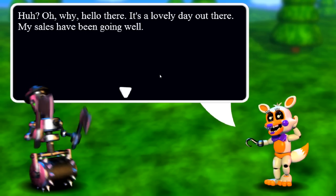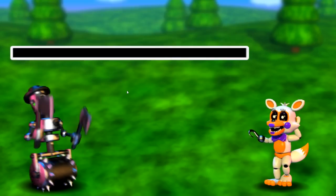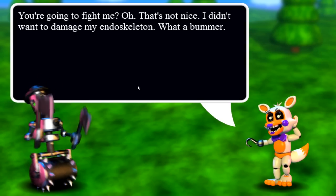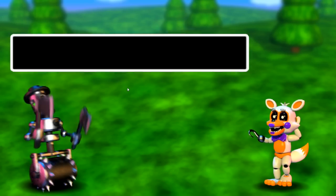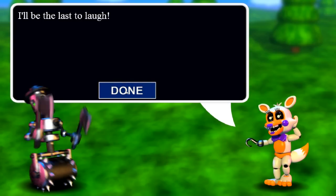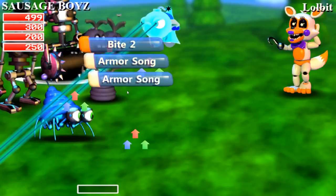It's a lovely day out there. My sales haven't been going well. You want me to press the button behind me? Sorry mate, I'm not allowed to — Freddy's paying me big time for standing right here. You're going to fight me? That's not nice. I didn't want to damage my endoskeleton. Listen up — I'll not allow you to give me orders and get away with it. I'll use my ultra bites. You have no chance. These bites were made specially if someone dared to fight me.